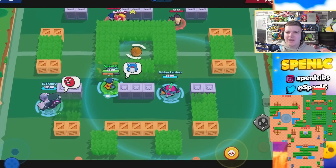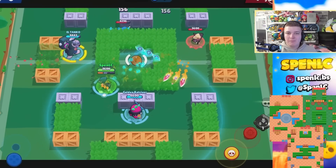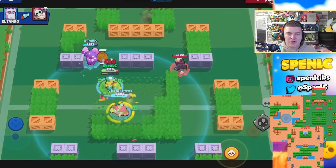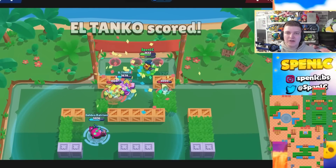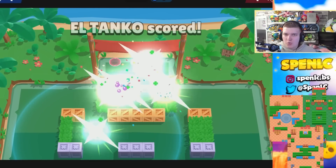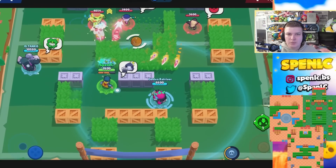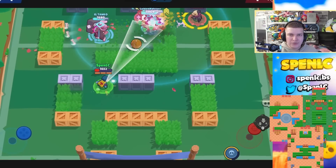Next up is Crow, one of the best brawlers in the meta. You shouldn't have to worry too much about pushing him. His best maps are Pinhole Punt — his main attack can scout the grass so easily and get a lot of super value. Ring of Fire — just being able to gain control of the hot zone with his slows, he's always been insane there. Kaboom — just look for maps with a lot of grass where his main attack can easily scout opponents.